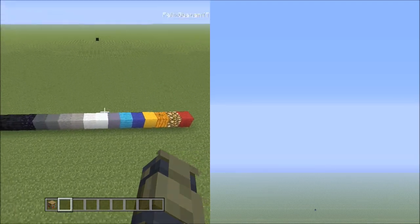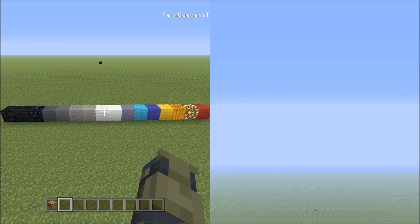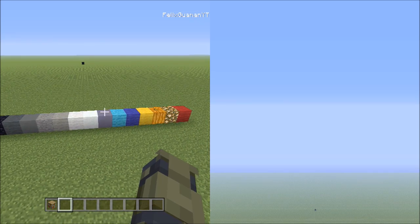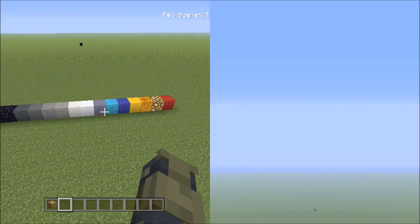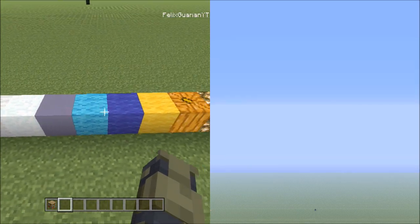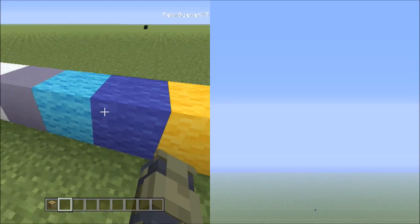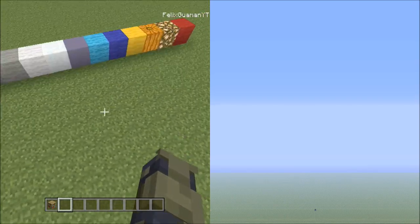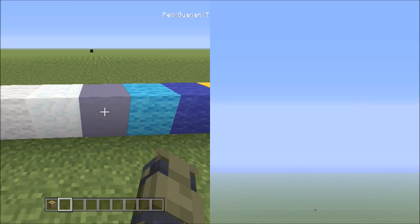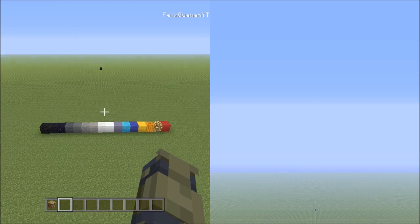If you guys aren't aware yet, there's been a new update to Minecraft where some of the block colors and names have been changed. The clays have been renamed to terracotta, and most of the wool colors are a lot brighter now — the red and light blue are no longer faded out. From here on out, I'm going to be referring to clay blocks as terracottas, because that's their official name after the update.